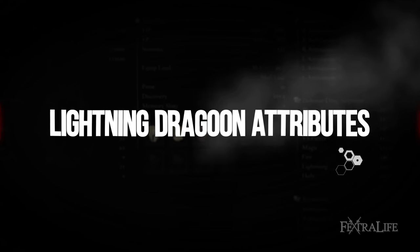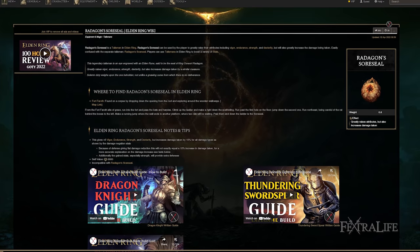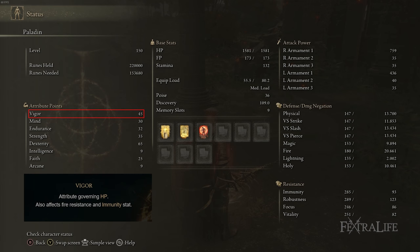For stats I have 45 Vigor, 30 Mind, 32 Endurance, 35 Strength, 65 Dexterity, 9 Intelligence, 25 Faith, and 9 Arcane. Keep in mind Radagon's Sore Seal is affecting these stats, so there are five more points into Vigor, Endurance, Strength, and Dexterity than would be there without it equipped. 45 Vigor is there so you can take a hit and keep going — you'll be taking more damage with Radagon's Sore Seal, though Golden Vow offsets some of that and you'll be blocking a lot, so I didn't go all the way to 50.